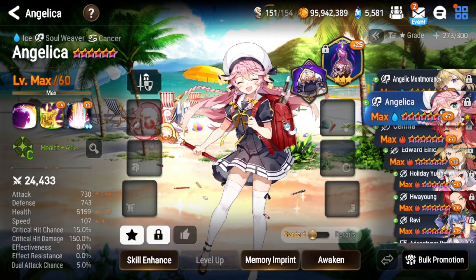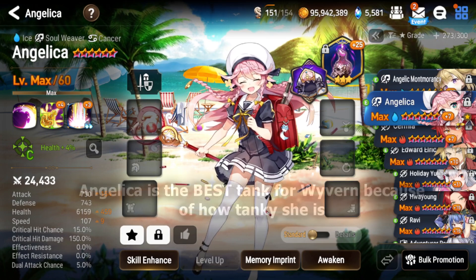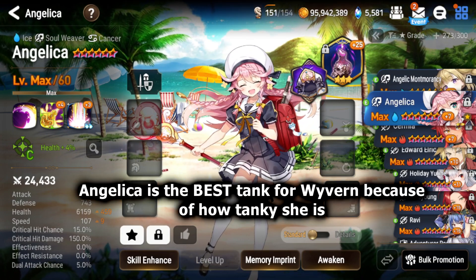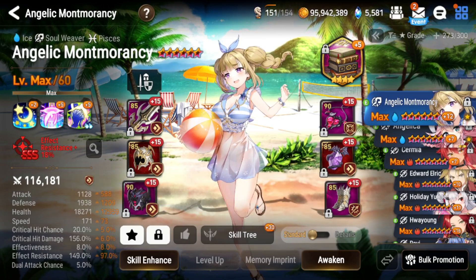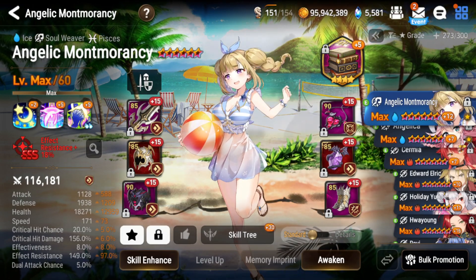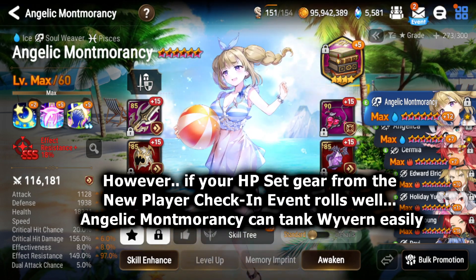Most people will build Angelica no matter what, and I think that's definitely the right choice. She is extremely tanky — her base stats are very high, making her very easy to gear for your Wyvern team, which is that first team you need to actually start farming gear. If your gear from the free check-in event's HP set rolls well, some people can skip Angelica and build Angelic Montmorancy instead.